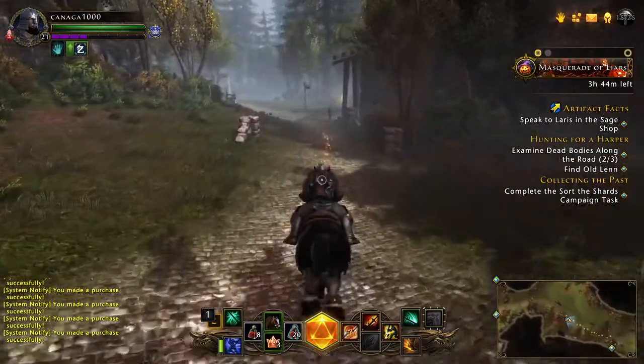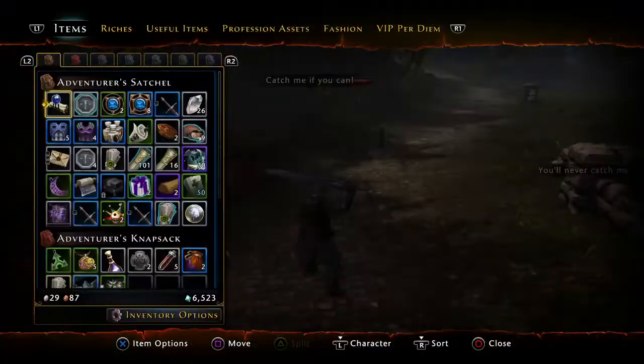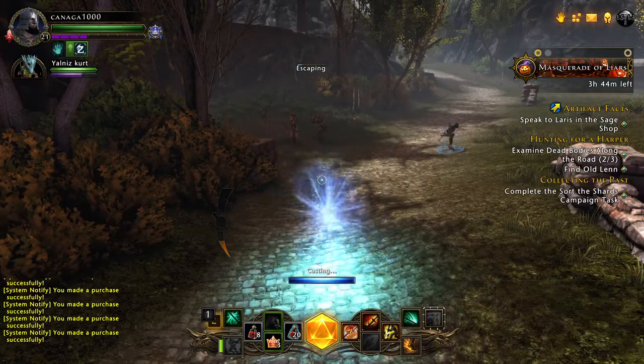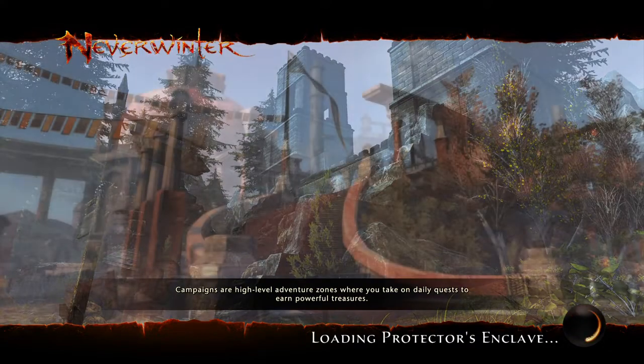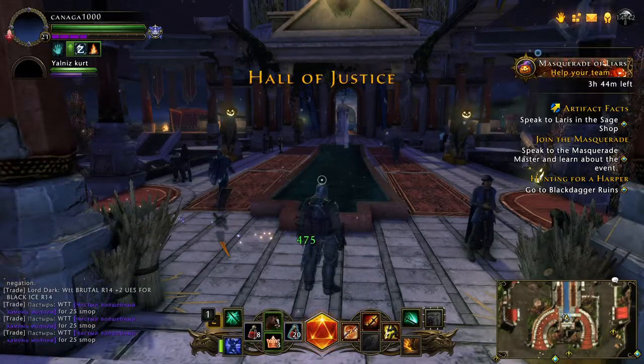Before I complete this quest and send my keys to my main account, I'm going to go back to Protector's Enclave. Once I get there I'll also buy a teleport, and I'll show you guys an easy way to get gold by spending your Astral Diamonds.